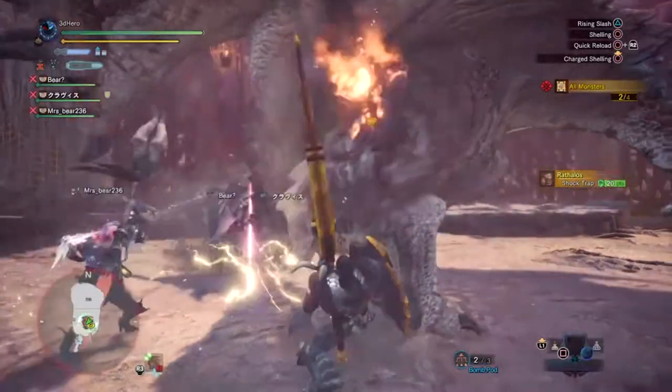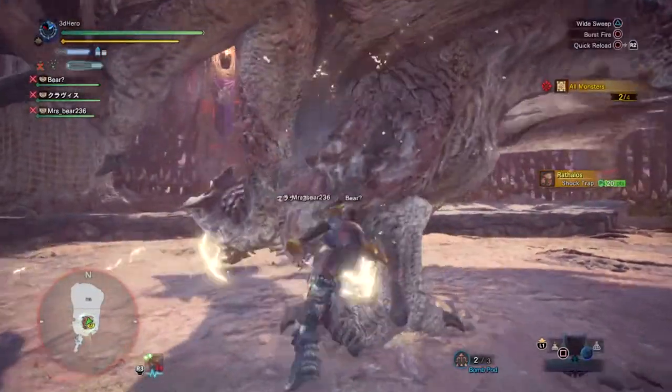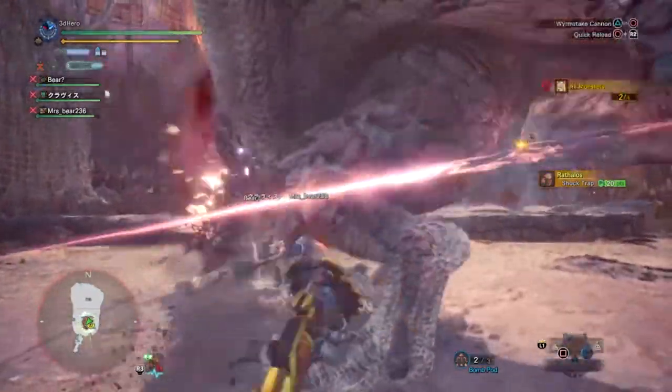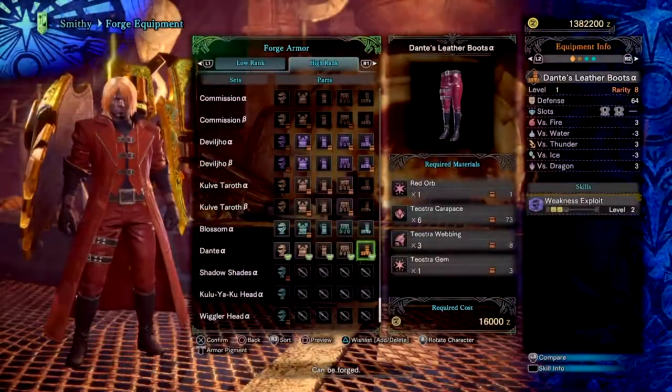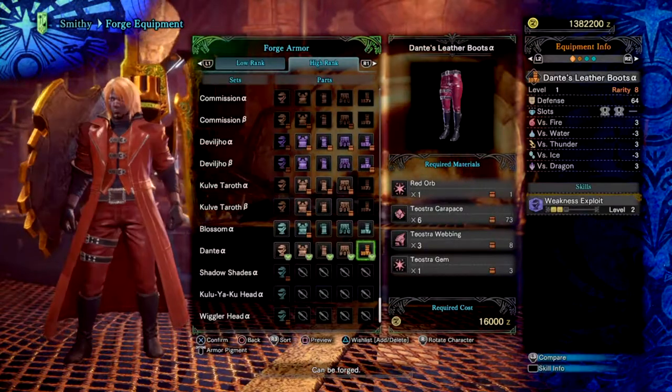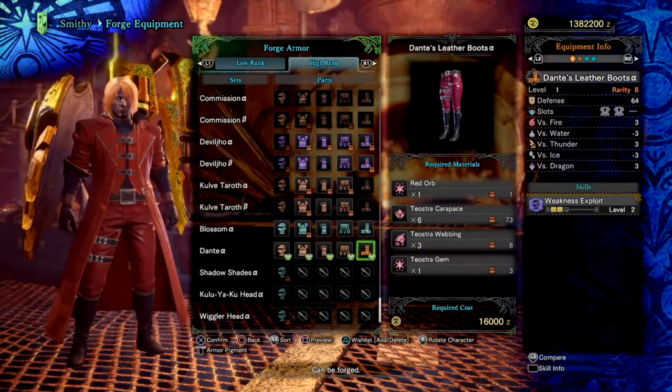Now all you need to do is go out and collect the orbs and also get the required materials — you will need a few gems for the set. You should then have the whole armor set and weapon to enjoy. The armor set isn't layered thankfully, and can be used to mix and match with other armor sets.